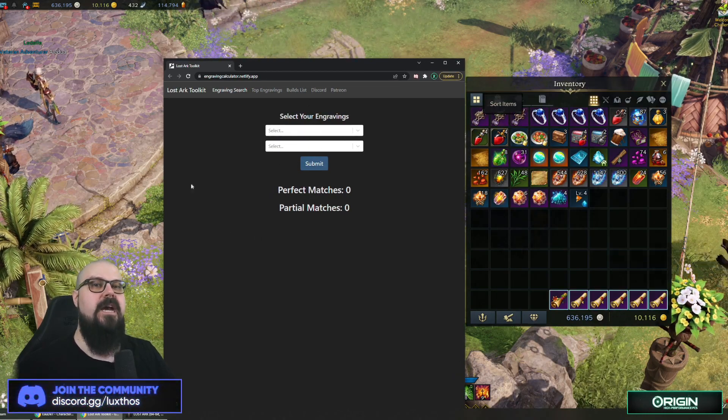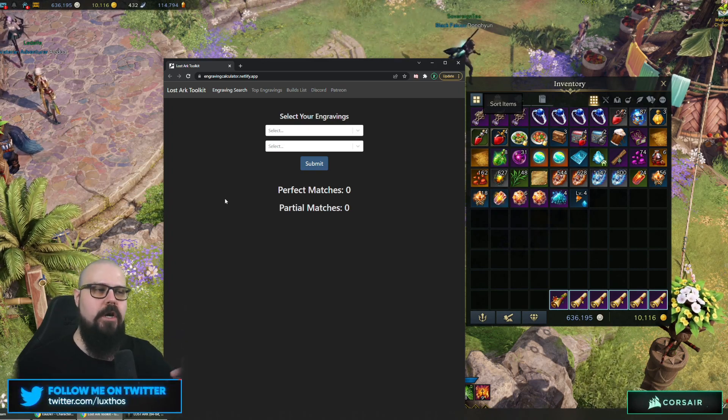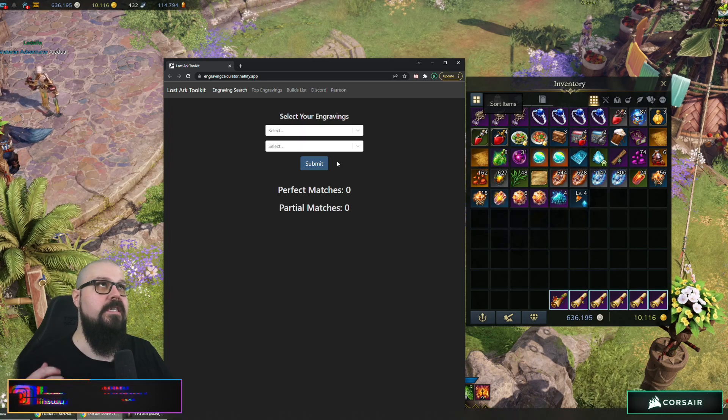Over time you won't need it as much, because as you put items into here and take the time to read the information, you'll start to learn what items are good and what items are bad. But to learn, this is a fantastic tool.